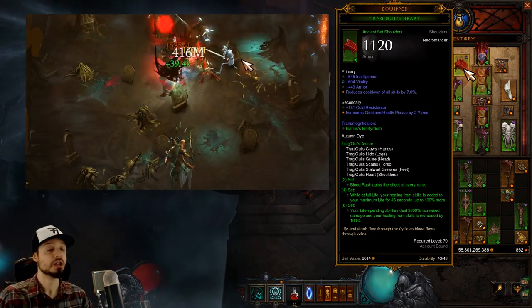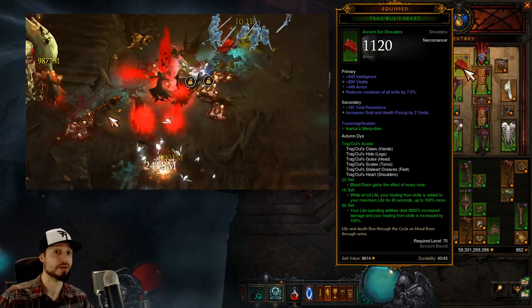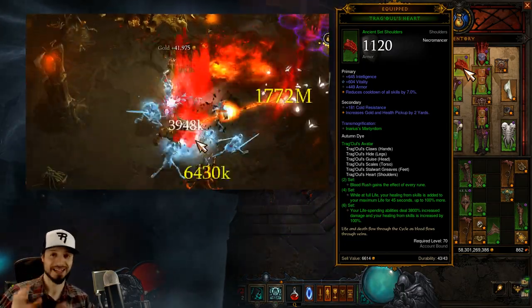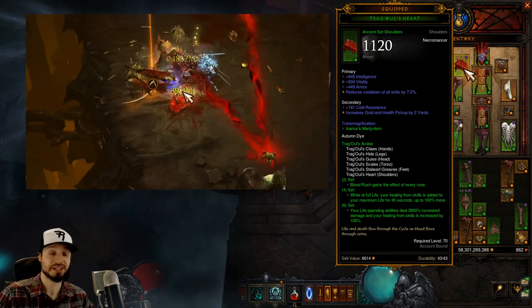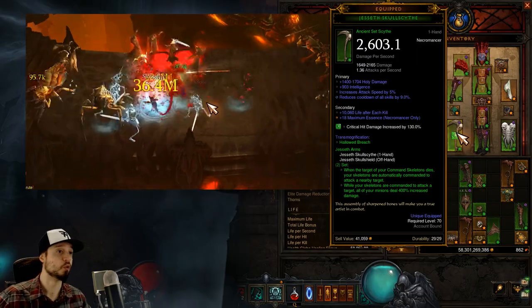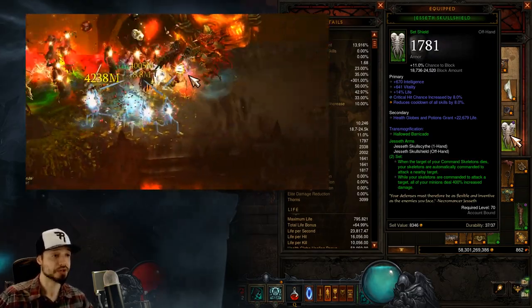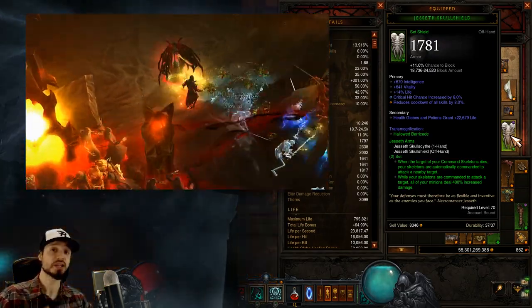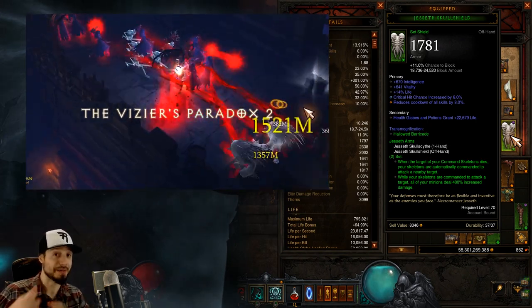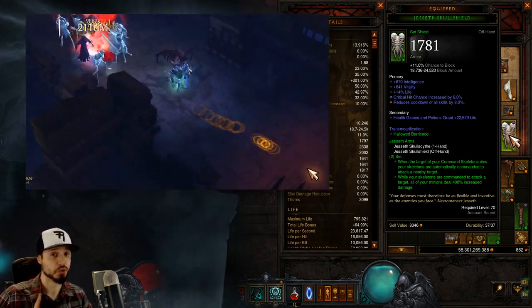Let's begin with an item overview. The Tragul set — we're going to need to benefit from the full 6-piece bonus. The 2-piece bonus makes Blood Rush benefit from every rune. The 4-piece bonus gives us a nice life buffer, letting us go beyond our max health as a sort of preemptive healing. The 6-piece bonus makes the abilities that cost us life deal more damage and heal us more. Apart from the Tragul set, we'll also want the Jesseth set — the main hand and off-hand combo. Its bonus makes it such that when your target of Command Skeletons dies, your skeletons will automatically retarget someone. More importantly, during the time that your skeletons are commanded to attack someone, all of your minions deal a bunch more damage. Skeletons will not be our source of damage, however.